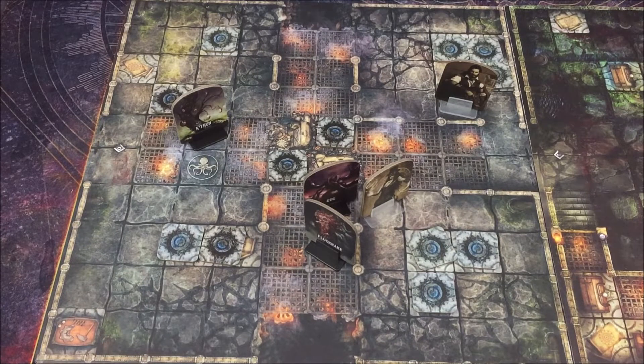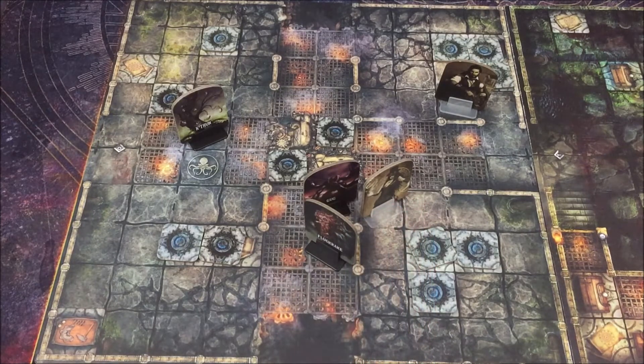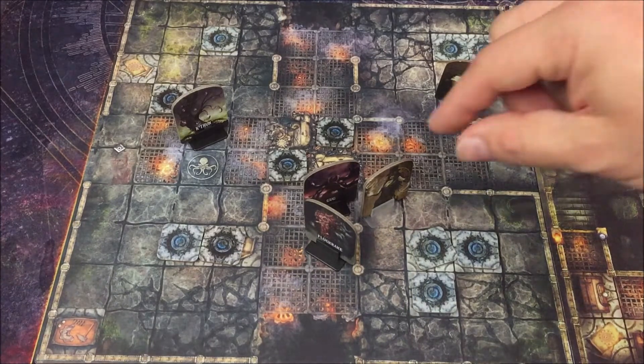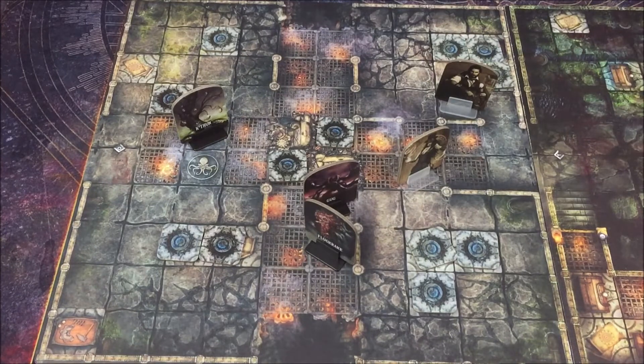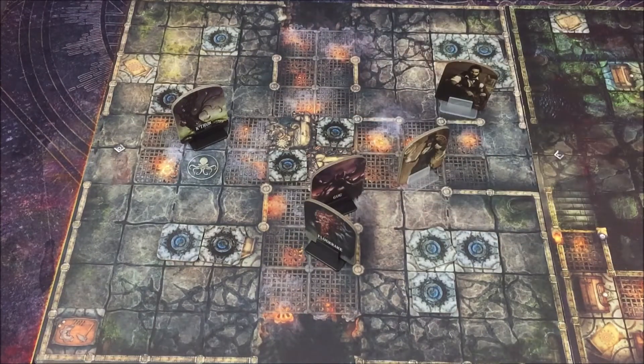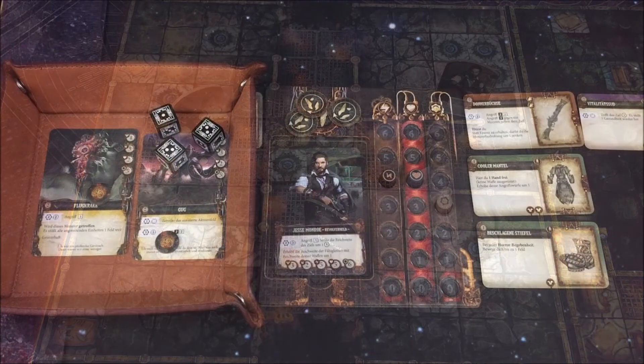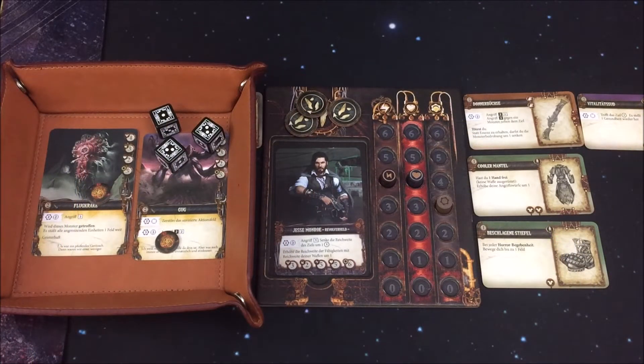Führen wir das Ganze durch. Unsere Lorraine ist nicht orthogonal, sie steht diagonal, deswegen wird sie direkt diagonal weggestoßen – direkt ein Feld auf dieses Feld. Der Guck hingegen steht orthogonal, er wird gerade weggestoßen, doch dahinter ist ein Block mit Geröll, dort kann er nicht drauf gestoßen werden, das heißt er bleibt hier stehen. Und das ist gut so, somit kann Jesse erneut den Guck angreifen und damit den Flugkracken mittreffen. Wir haben Glück gehabt, dass der Guck nicht weiter weggestoßen wurde.